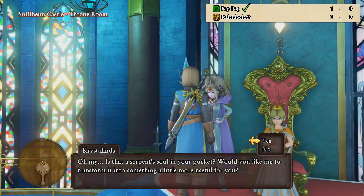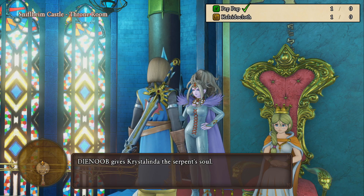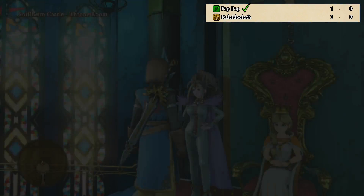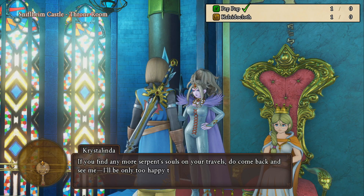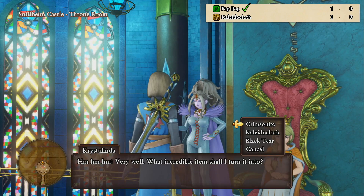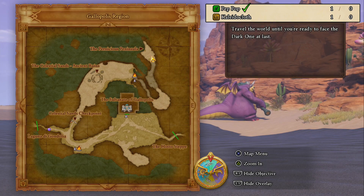The other item we're going to need — also two, one for each piece — is a collider cloth. There's only one method to get this item in this game, and that is by trading serpent souls with Crystalinda at Sniffleheim Castle. Serpent souls you can pretty much get from any dragon or demon kind of enemy.